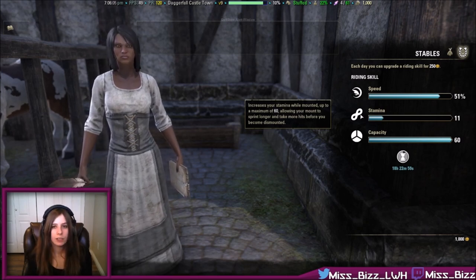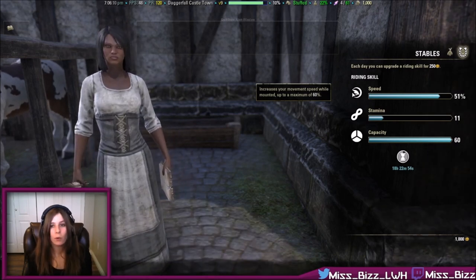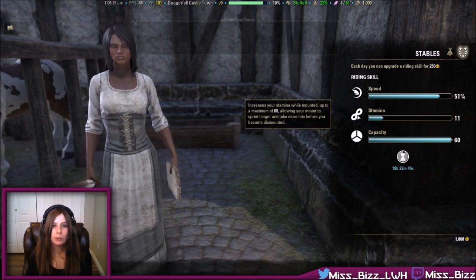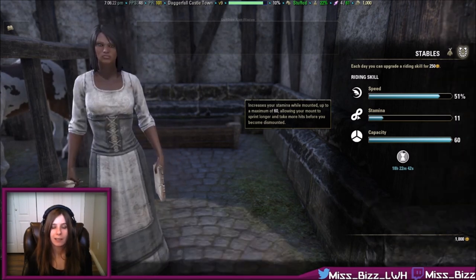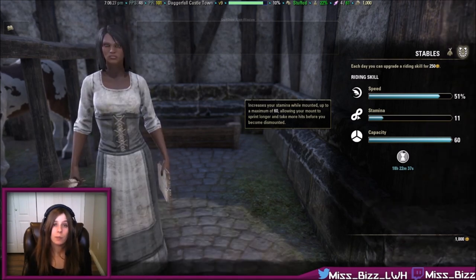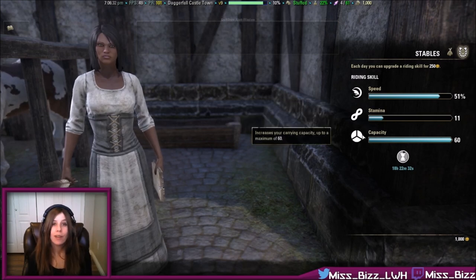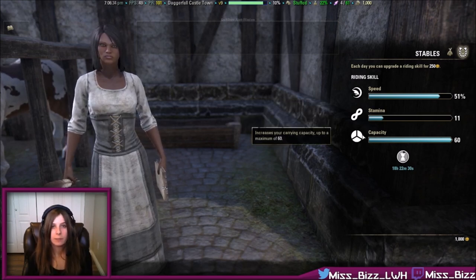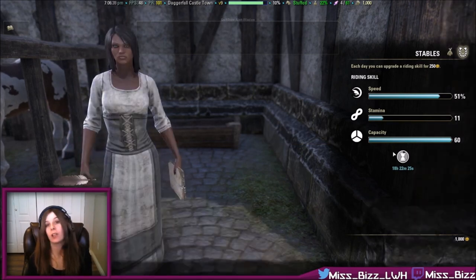Here's what each stat does: Speed increases your movement speed up to a maximum of 60%. Stamina allows you to sprint longer and also stops you from getting knocked off your horse when attacked — the more stamina you have, the more damage you can take before being dismounted. Capacity raises your inventory space; every point you put into it gives you one extra slot in your backpack.